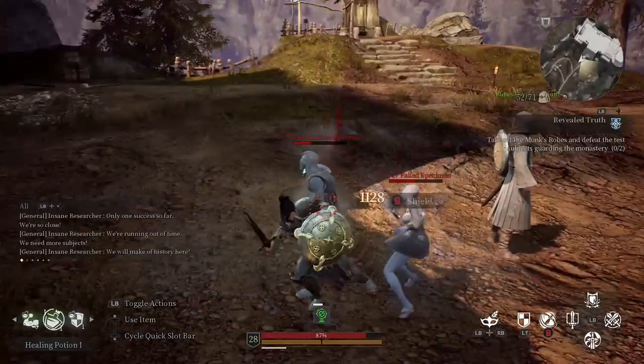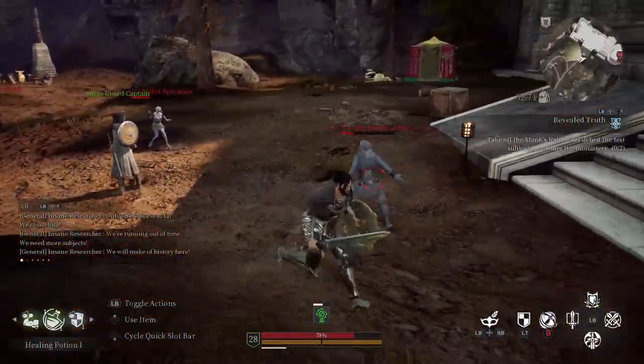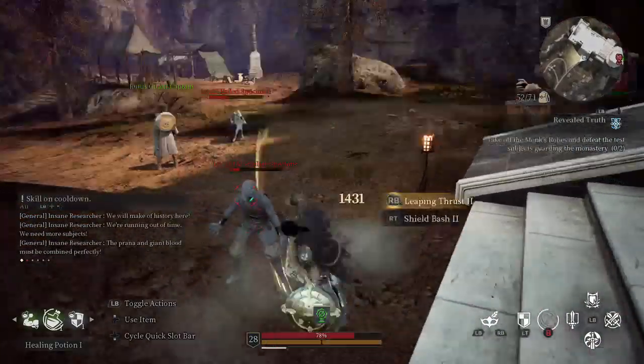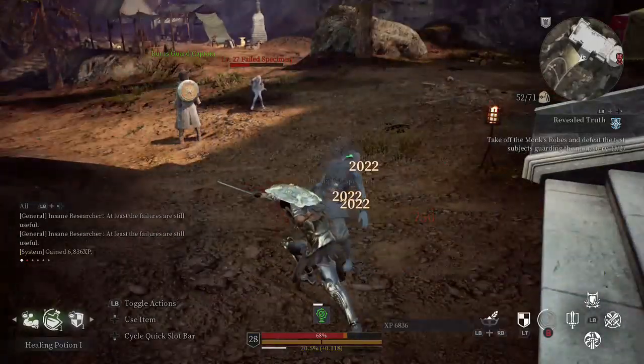When a specimen starts to vomit, they will stop, tilt their head back, and gargle for a few seconds. When you see that, get away from it fast. The second specimen will follow you — time it right, and this is your chance to do some focus damage on one of them while the other one is barfing in a corner.